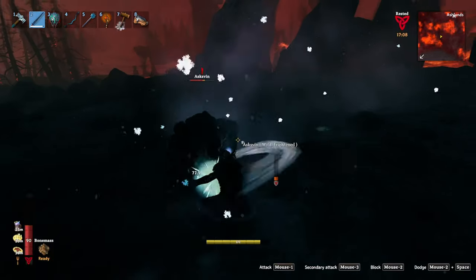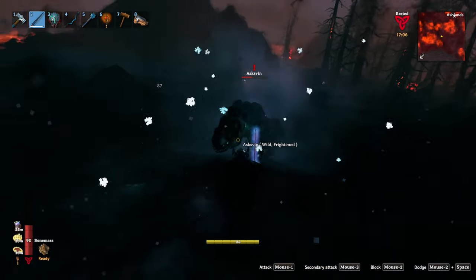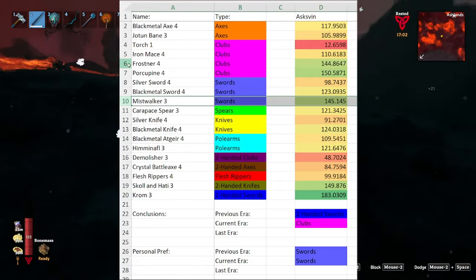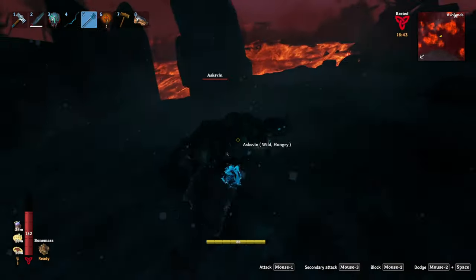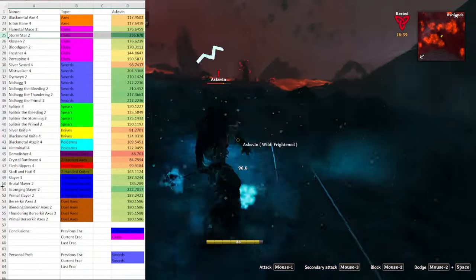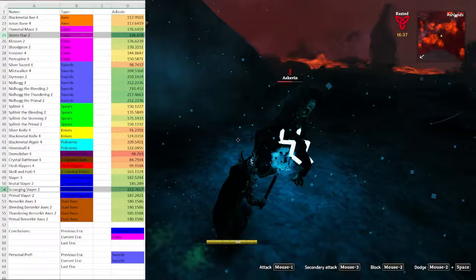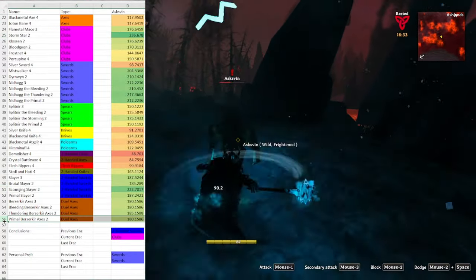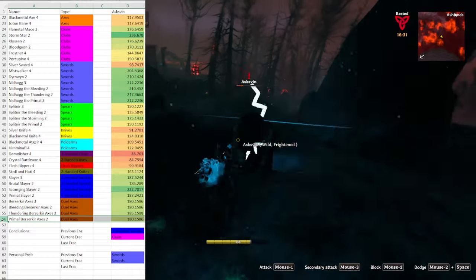If you want to kill this little guy instead of riding it, you're a monster, and your best melee weapons when starting off are the Chrom for its damage, or the Frostner and Mistwalker for their frost effects. Later on, the Mistwalker remains an extremely viable option while the Stormstar and Scourging Slayers end up dealing the most damage. If you're a gambling man, the Primal Berserker axes have a good shot at freezing the enemy, but you deal quite a bit less damage.